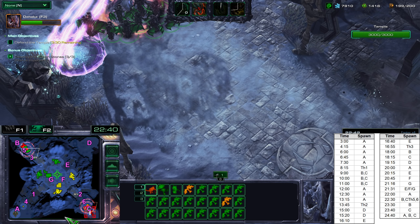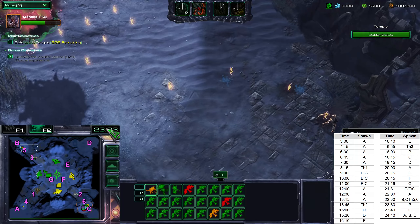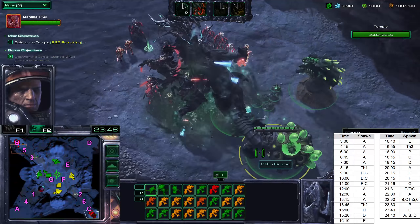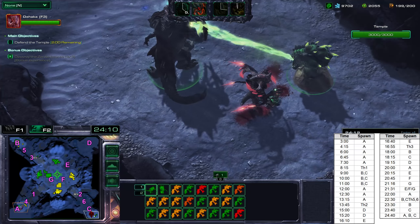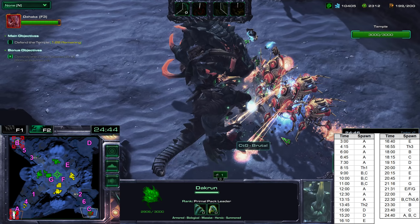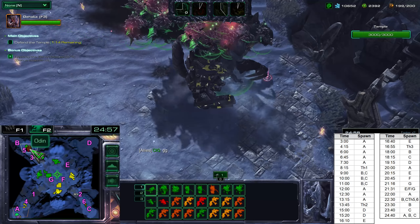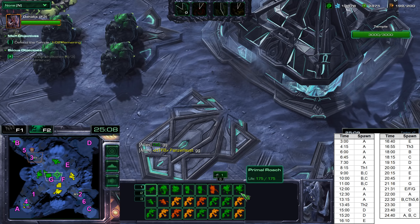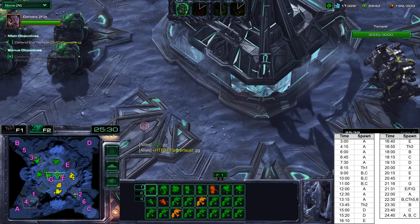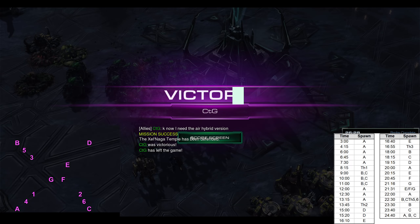After that, we'll have another spawn at location A. Then a double fracture spawn — attack waves at both B and C, and a Thrasher spawns at both locations 5 and 6. That's a huge wave. After that, we'll have the double hybrid spawn, right on time. Then the last wave: one here, one here, one here — right on time. We destroy them almost immediately. This is generally the easier spawn pattern on Temple of the Past.